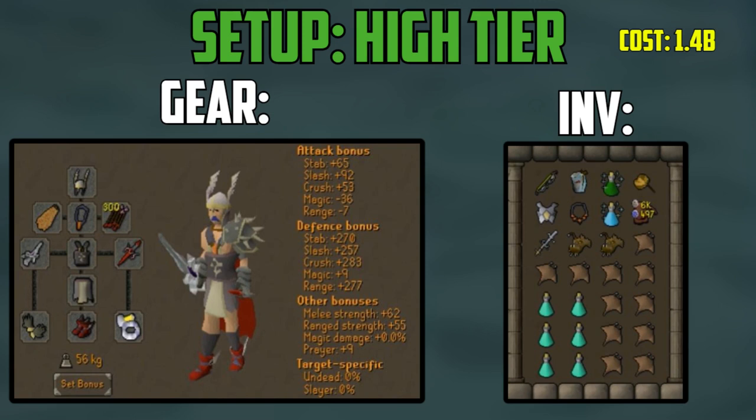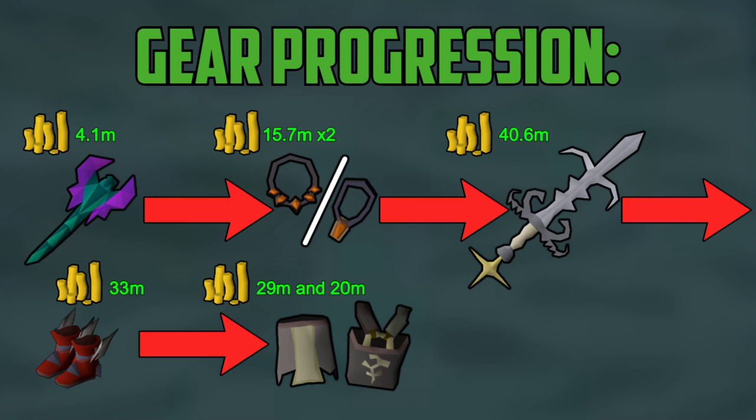Now it is important to note you should use your best combination of these items that you can afford, but I have created a progression chart that I recommend you follow. You should first focus on buying the Toxic Blowpipe as this will dramatically increase your kills per hour — it costs around 4.1 mil GP. The next step would be to buy the Necklace of Anguish or Torture, each costing 15.7 mil GP. Next upgrade the Zamorakian Godsword to help your trips last longer at 40.6 mil GP. After that upgrade your boots to the Primordials for 33 mil GP and finally the Bandos pieces for 25 mil and 20 mil respectively. If you can afford later items but not the items in front of them on the chart, obviously upgrade whichever makes more sense first — this is just a progression chart showing how I think these items rank in importance at the Demonic Gorillas.